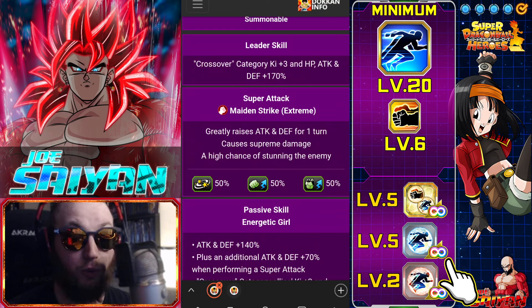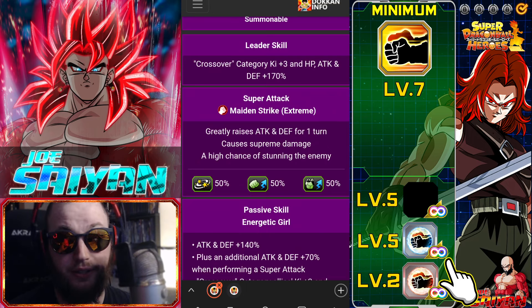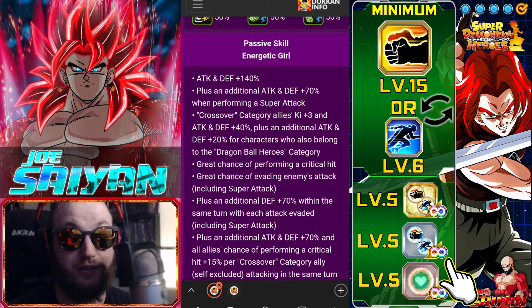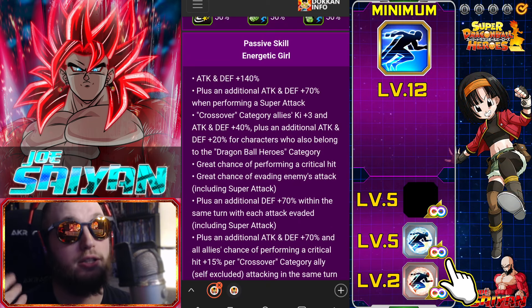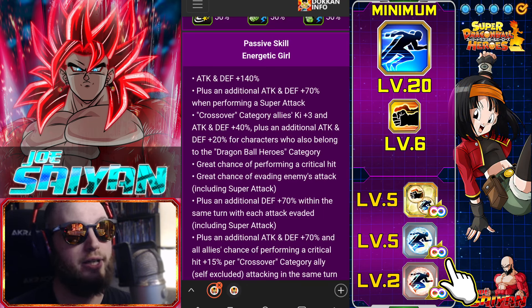She has a Crossover 170 lead, which is actually very good — greatly raises attack and defense. She has a 50% chance of stun, attack and defense of 140%, plus an additional attack and defense of 70% for performing a super. She gives Crossover category allies a plus 40% attack and defense support, with an additional plus 20% for characters who also belong to the Heroes category, meaning Dragon Ball Heroes units get 60% support from Pan.